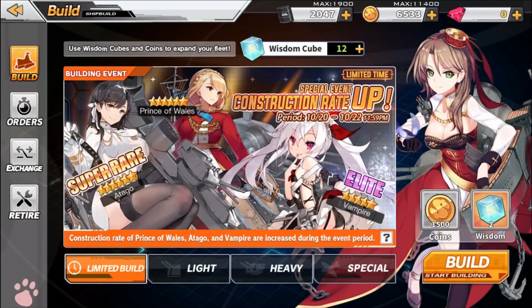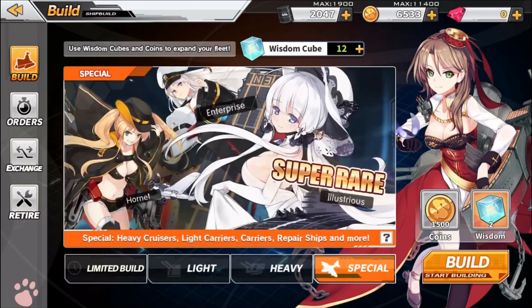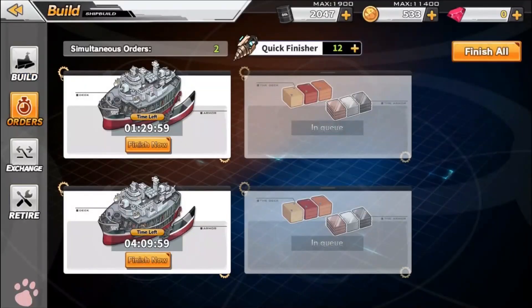With summoning, you've got limited time builds — like a limited banner for certain characters. Then you can get light-based weapon waifus that do fast damage and fast movement, heavy artillery, and specialized units. I'm going to work on the limited builds. The game gives you a lot of wisdom cubes — this one costs two wisdom cubes and 1,500 coins to build. I'll hit start build and do the maximum — four. Now I've got my ships currently being built. One takes an hour and a half and one takes four hours, but the game gives you quick finishers.